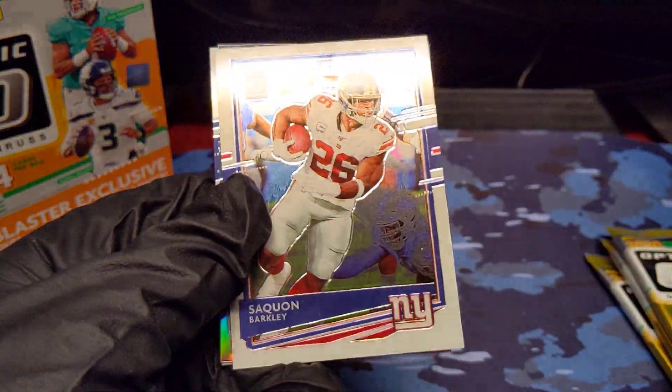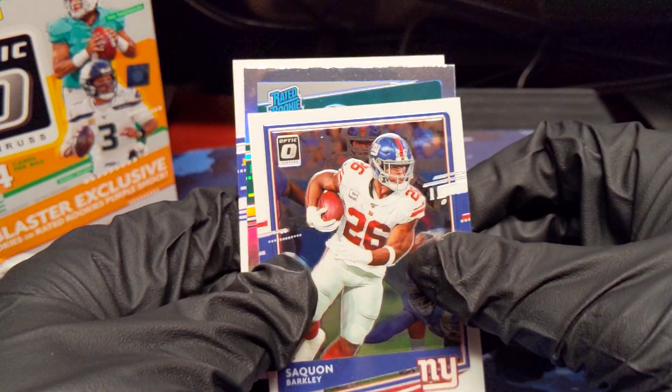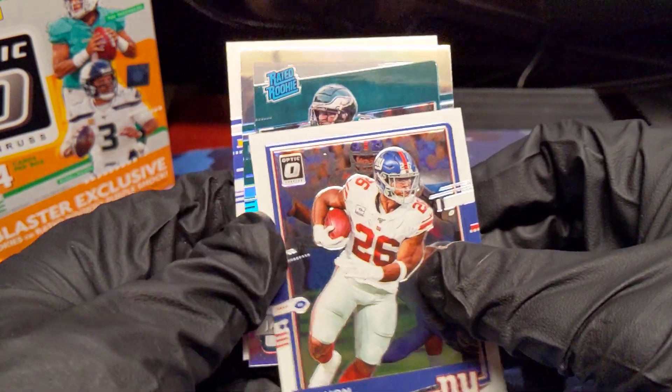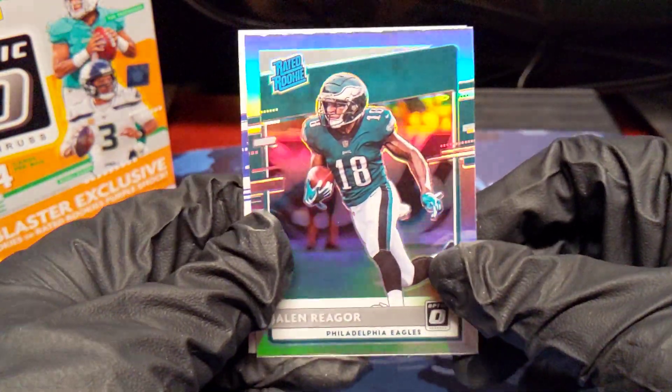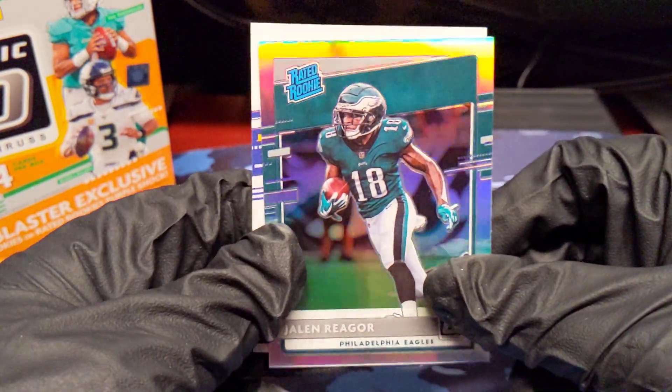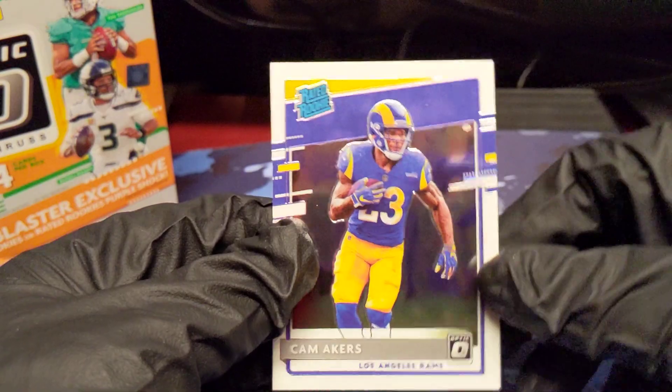Christian McCaffrey. Saquon Barkley. And we've got another hollow — it's going to be a rated rookie. And it's Jalen Rager. I was thinking it might be Jalen Ertz, but it is not. But two hollows in the same box is pretty nice. And a red rookie of Cam Akers — that's a nice rookie.